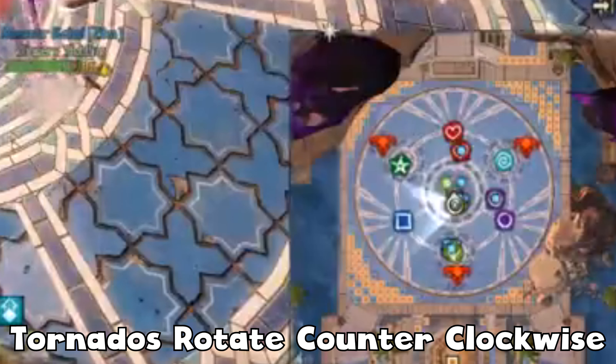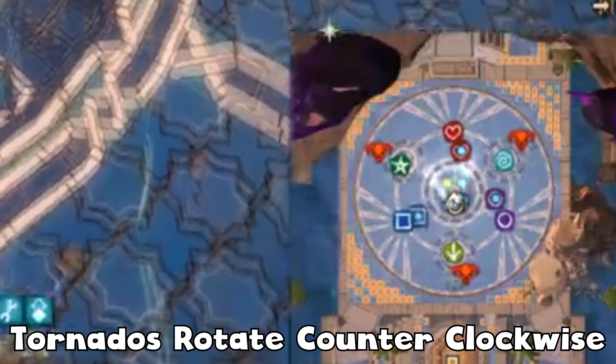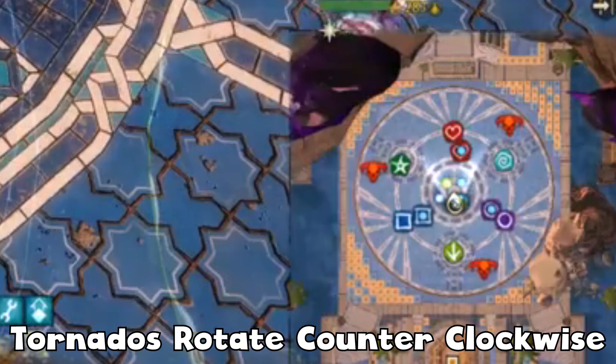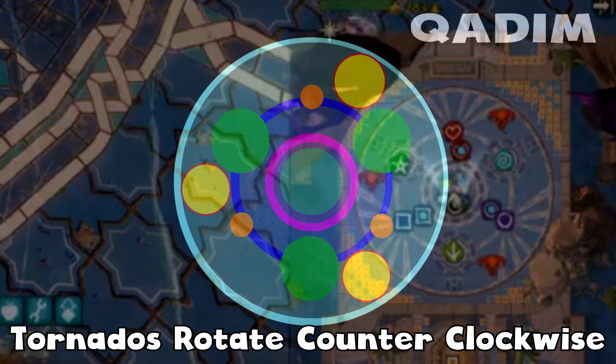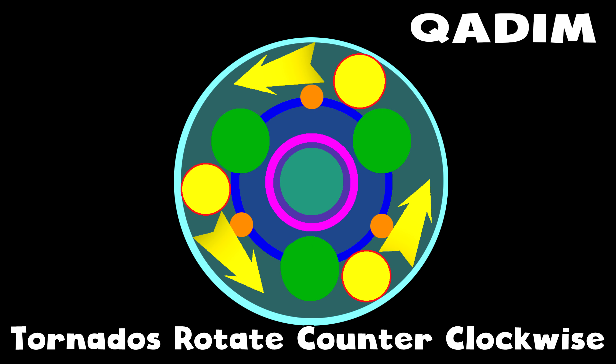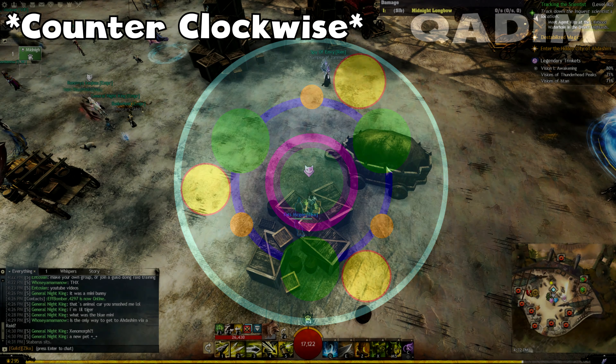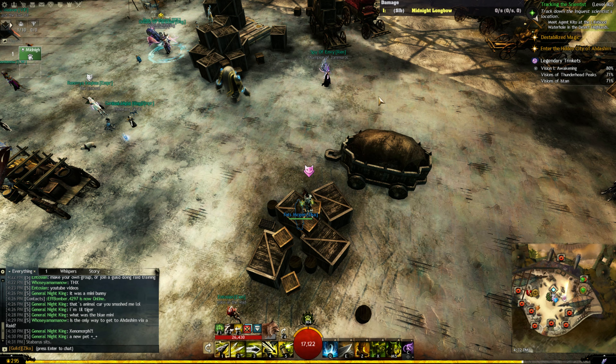The other added mechanic is the three tornadoes rotating on the very outside of the circle. The three tornadoes will be there for the whole entire fight — if you touch one, it's an instant kill, so definitely do not go anywhere near them. They're always rotating in a clockwise manner.